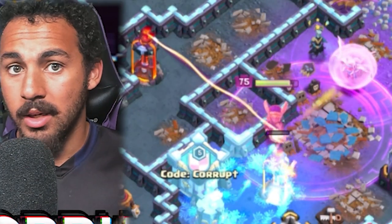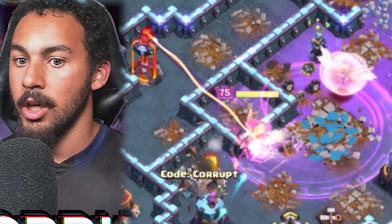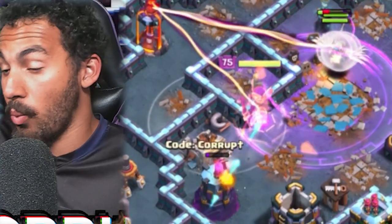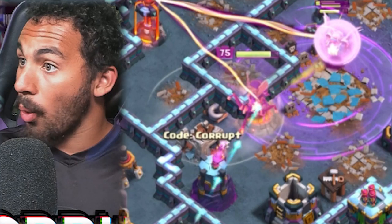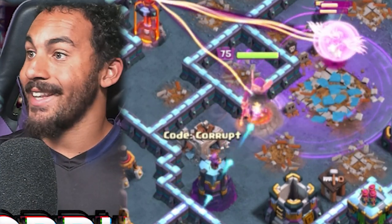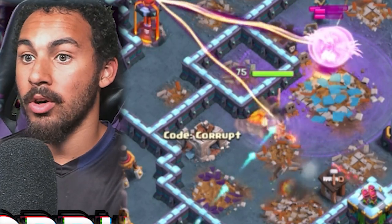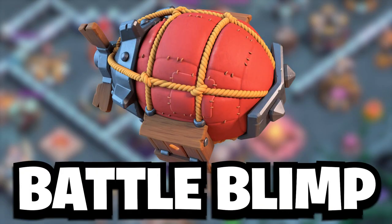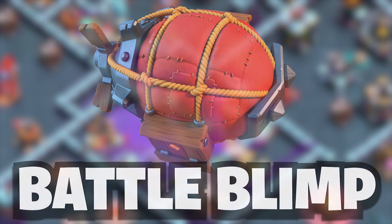As your Queen moves through, she's going to set up pathing for your Hybrid, which allows one side of your funnel to be set. There is a Siege Machine that can help in certain cases to keep your Queen Charge alive. The Battle Blimp is one of the very few Siege Machines that has really nice flexibility with the Queen Charge.